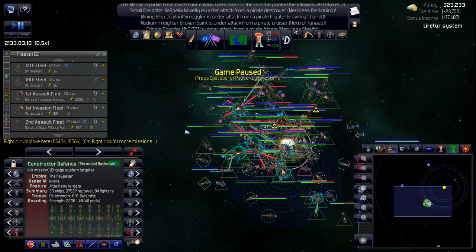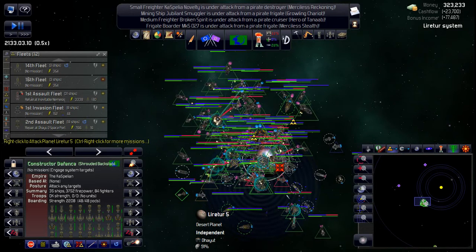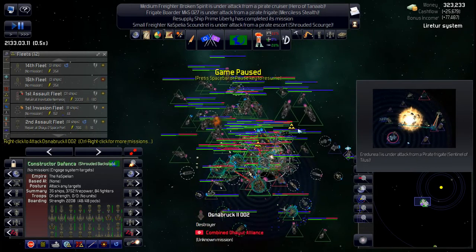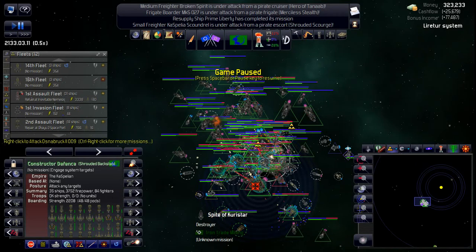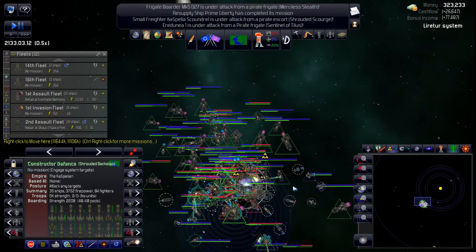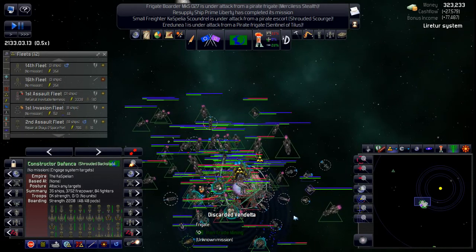I'd like to know why all my ships are coming out here. What's going on? Big battle going on here — who's in here? Iron Trade, Menacing Guild, the Diodes. Well, that's good news — maybe we'll get all those ships killed in here. Okay, we'll let that go. That's a lot of stuff going on in there.